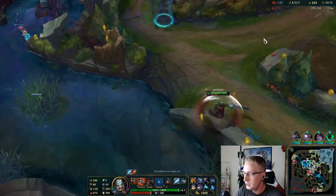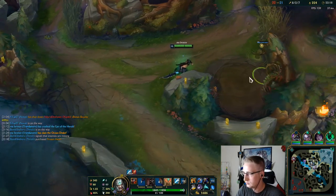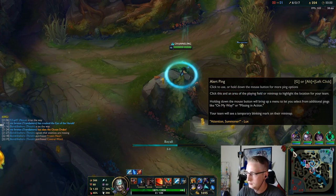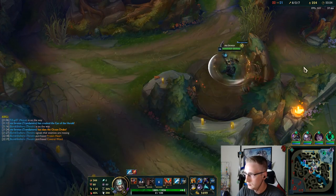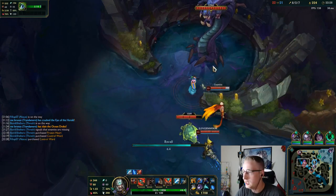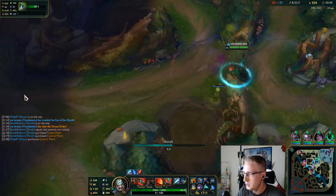Let me go grab Infinity Edge, and then I'll split top. We need to make sure we keep getting wards on Baron — we don't want them to sneak it.